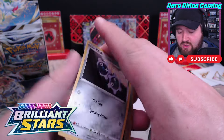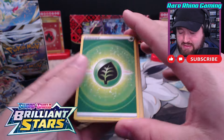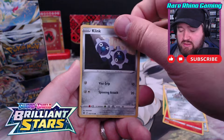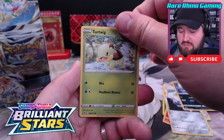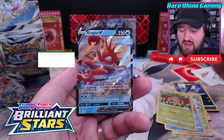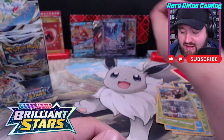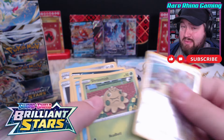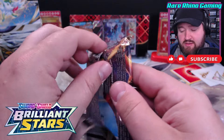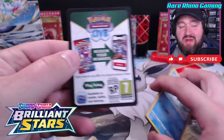You've been doing this for how long? You should know how to open booster packs. Grass energy. Primplup was upside down - is that a sign? Primplup, Rumor, Jaravia, and a Kingler V. It was a sign that we were getting a nice little V in there - not a bad card. Next pack up. No rainbows yet, no gold cards, no full arts, besides the Lumineon Alternate Art.